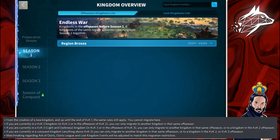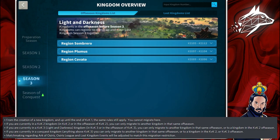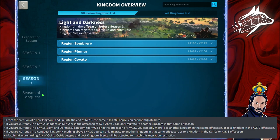First, from the creation of a new Kingdom and up to the end of KVK 1, the previous rules still apply — you cannot migrate to KVK 1. Second, if you are currently in KVK 2 or its off season, you can only migrate to another Kingdom in the same KVK 2 off season. Third, if you are currently in KVK 3 (Light and Darkness), in a KVK 3 or its off season, you can migrate to another Kingdom in the same off season or to a Kingdom in the KVK 2 off season — but never to KVK 1, which is always off limits.